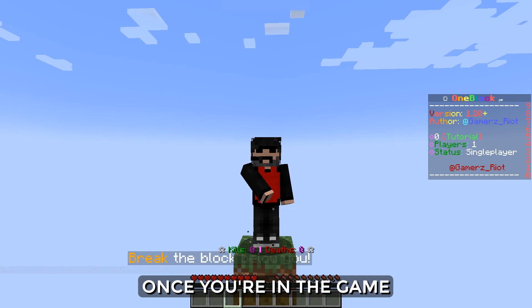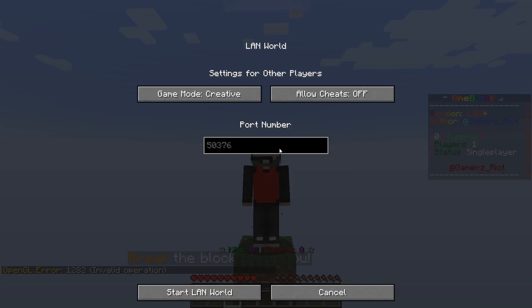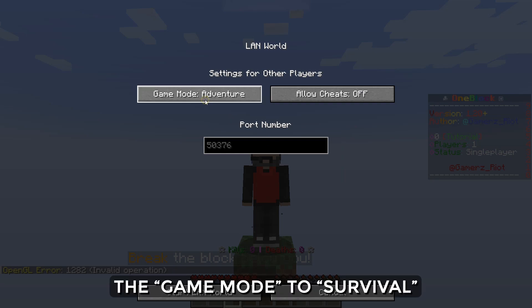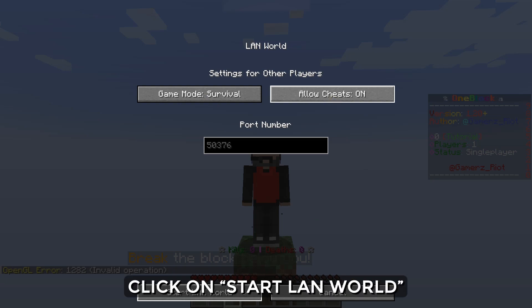Once you're in the game, press the escape key and click on Open to LAN. Here, set the game mode to survival and allow cheats to on. Once that's done, click on Start LAN World.